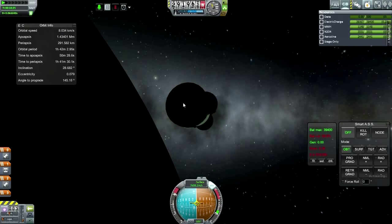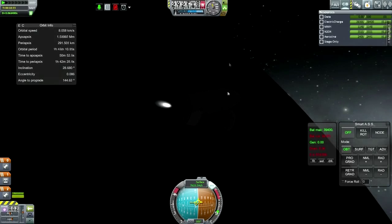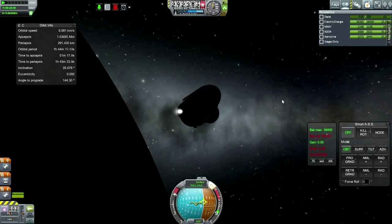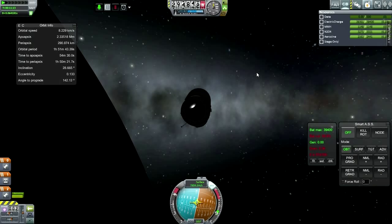Here we go — the LM service module engine. This time we've got it. The fairing is still sort of lodged on, and I'm hesitant to extend the solar panels while it's still there. Our apoapsis is going up and hopefully we will soon see that key number: 35,786 — or in this case 35.786 Mm. Then I will do a subsequent burn for circularization. I'll see you after all that.